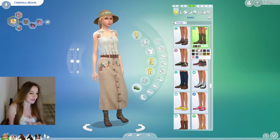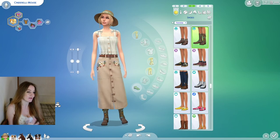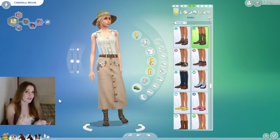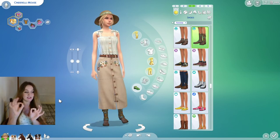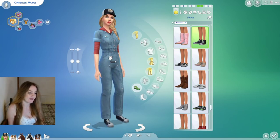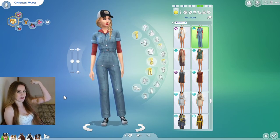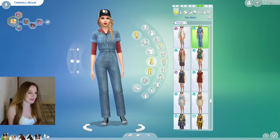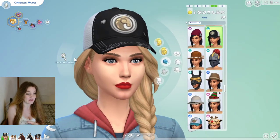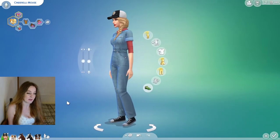If you're not keen on the stitching detail they do have plain options as well. Because Cinderella is going to be into knitting and cross-stitching, I thought she could have done that detail herself. This outfit is from Horse Ranch — it's a kind of 'we can do it' boiler suit which I think is super cute — combined with the hair and hat also from Horse Ranch. So this outfit is fully Horse Ranch; I paired it with base game trainers which looked really cute.